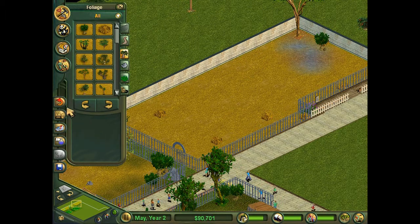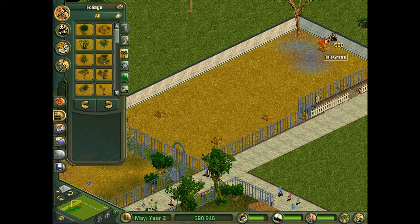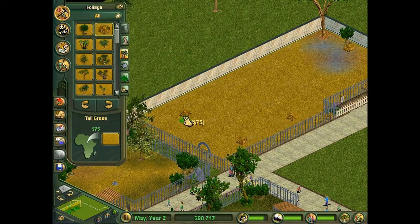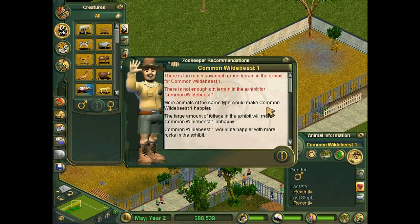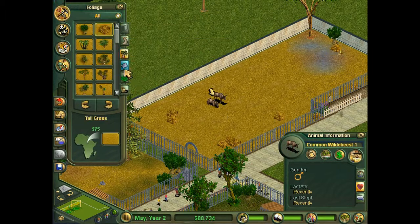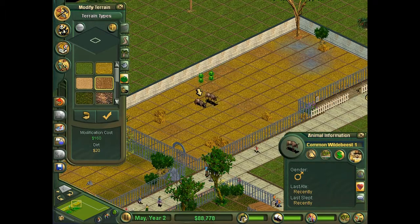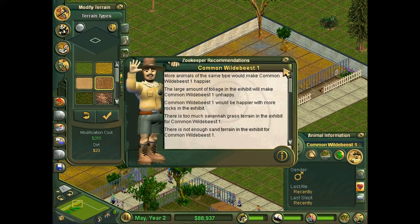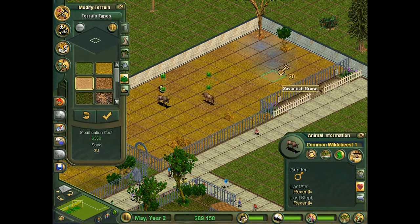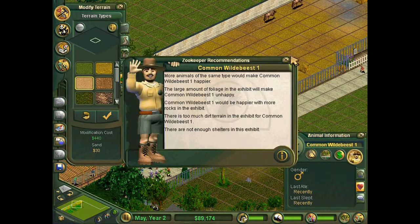Let's see what they think. Not enough dirt, too much savannah grass — they make weird sounds. Too much savannah, not enough sand. Large amount of foliage. Some are happy, some are sad. Can I squeeze one more in? They're not loving it, they'll tolerate it. Too much dirt. Not enough shelters.